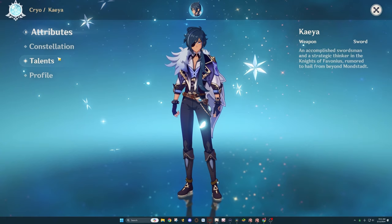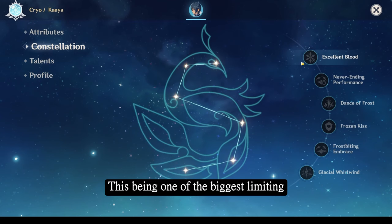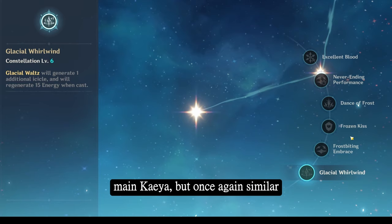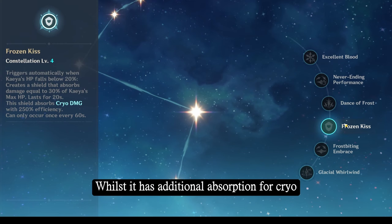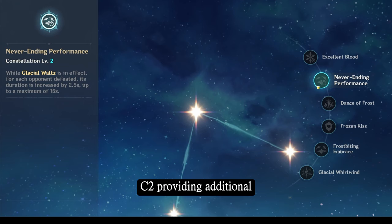Next up is Kaeya, known for his ice bridging. Similar to Amber as a standard banner character, the constellations aren't necessarily easy to get — one of the biggest limiting factors for a lot of these 4-stars. C6 generating an additional icicle means more hits and additional energy, and would be quite nice for any individual who chooses to main Kaeya. His C4 gives him a shield with additional absorption for cryo damage, which is a nice bonus to have and does assist in solo runs. His C2 providing additional duration is once again a nice bonus — we rarely have additional duration increases save for units like Xiangling.